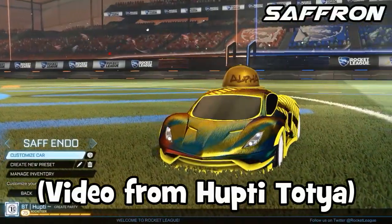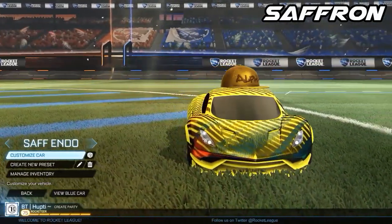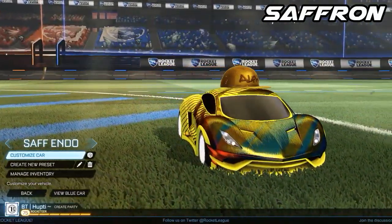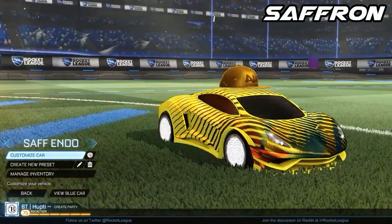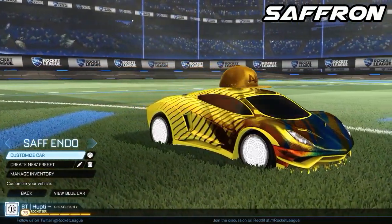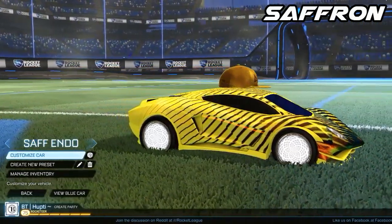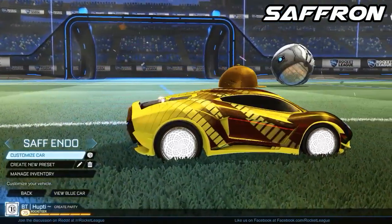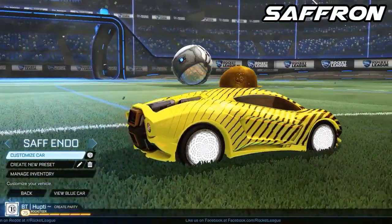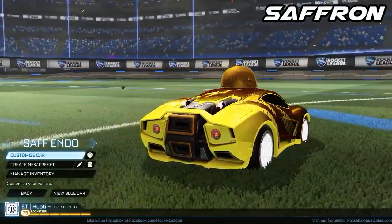As for the saffron variant here, again with the 20XX decal — which I am still trying to get, I want this decal so freaking much — as you can see here, this one looks just absolutely sick. The yellow painted variant matches perfectly with the color that you can choose for your decal, which usually is kind of a toss-up — sometimes it matches, sometimes it doesn't. But with this one it definitely looks amazing. And of course with the blue side, it would still look sick with a darker blue and a yellow. So this is definitely going to be one that I'm going to chase after as well.